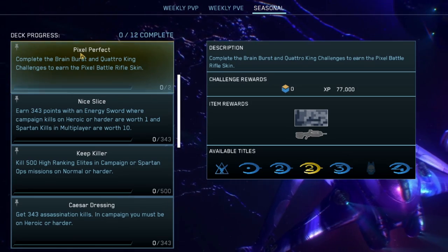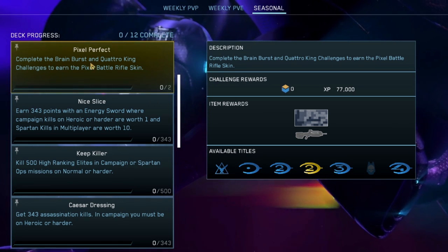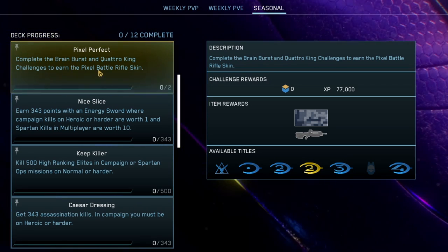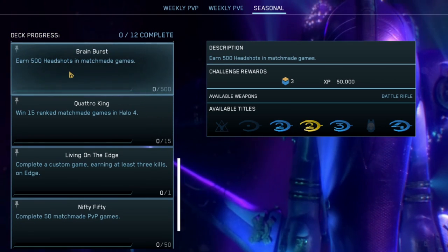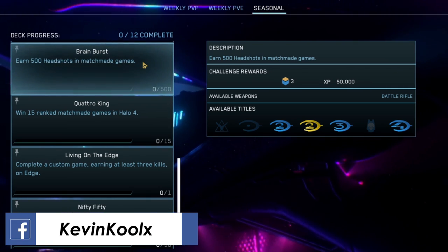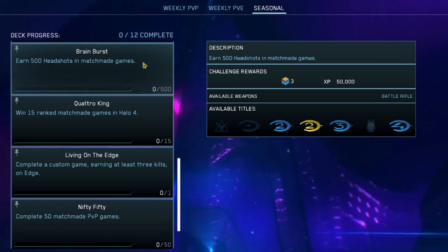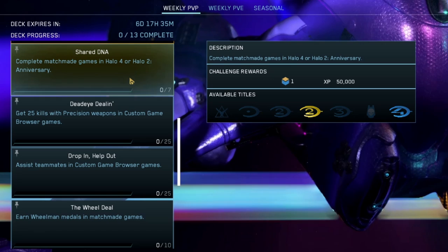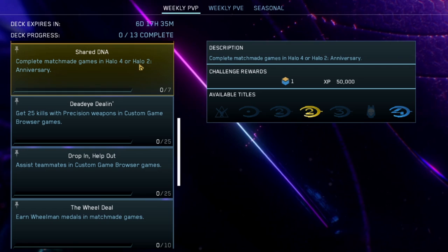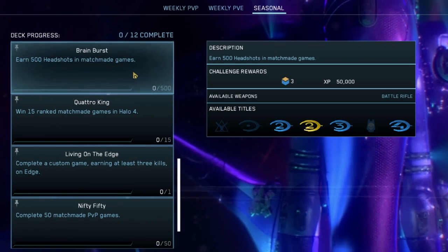The last challenge connected to seasonal timed content is the Pixel Perfect Challenge, where you complete Brain Burst and Quatro King to earn the Pixel Battle Rifle skin. The Brain Burst challenge requires 500 headshots in matchmade games — definitely the easiest way to do this is SWAT. Play SWAT in whatever featured PvP game is for the week; for example, this week's Shared DNA challenge means playing Halo 4 or Halo 2 Anniversary, so play SWAT in either and you'll get headshots very easily.